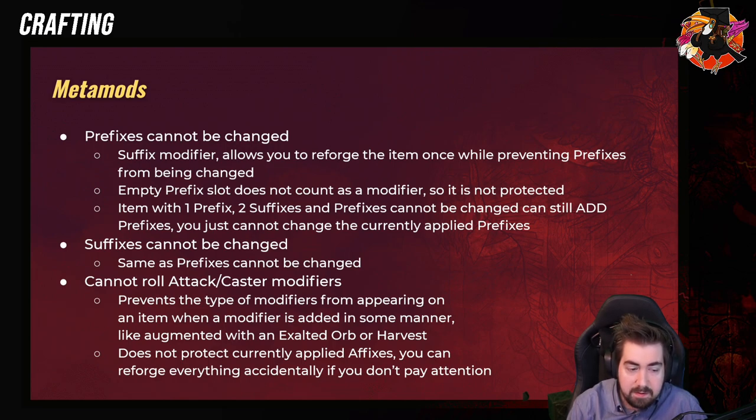Essences just used to overwrite it completely, but apparently they've added an error message now. So, say you have two prefixes on a Sea Jax — you will have 'Flaring,' which is the highest flat physical, and 'Merciless,' which is the highest percentage physical.